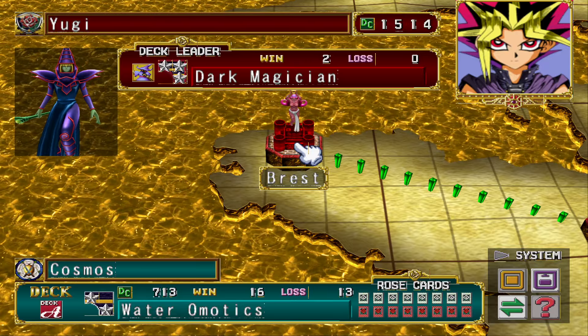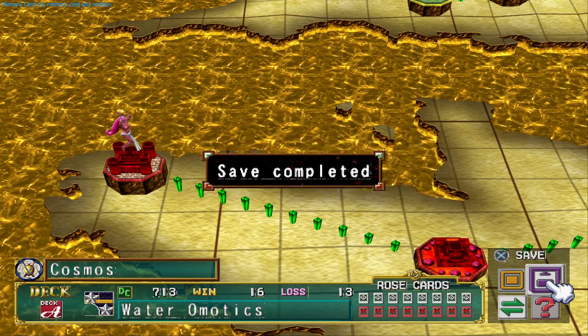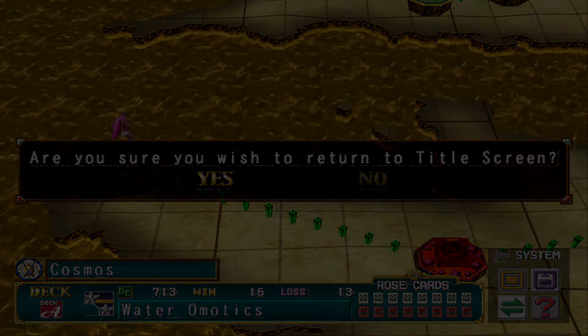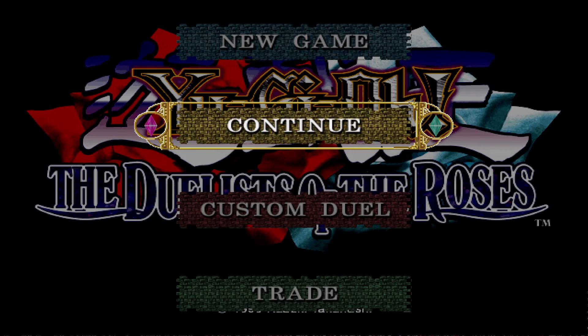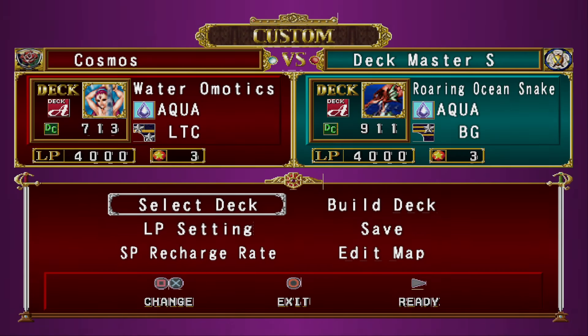Hi everyone, Scorp here, continuing this Duelist of the Roses Gemini playthrough using virtual creatures basically only — virtual summon monsters to attack. Definitely not the easiest way to go through the game. Definitely a challenge playthrough. After this, I think we're going to play through with Warriors or something, something preferably kind of easy.